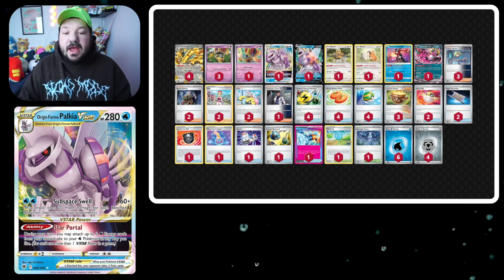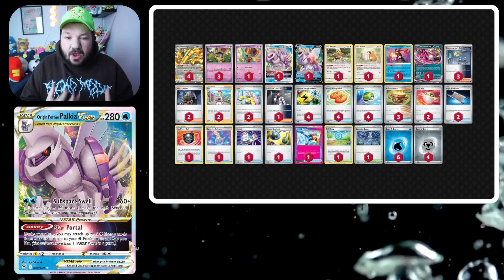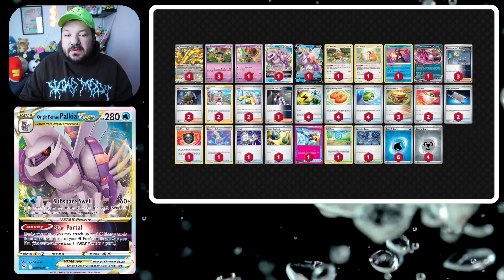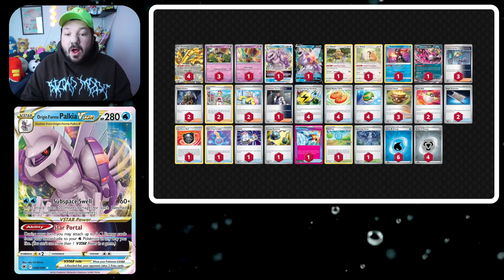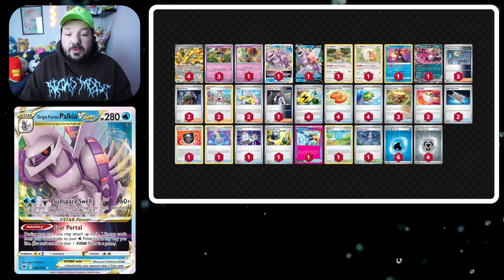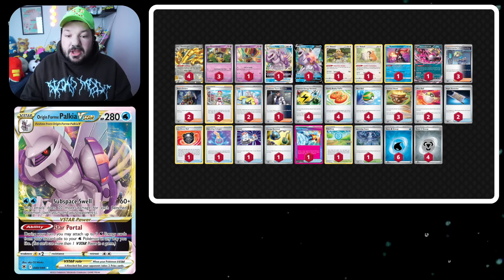This deck has a really interesting addition: a 1-1 Palkia V-Star. Palkia V-Star made top four at the Regional in its own deck, so it's a very good card. Here we can use it to self-power itself up since we don't need to discard Metal energies — we can discard any energies. This gives us additional type coverage, a backup attacker, and an opportunity to turn Radiant Greninja from just a draw engine into one of the game's best attackers.